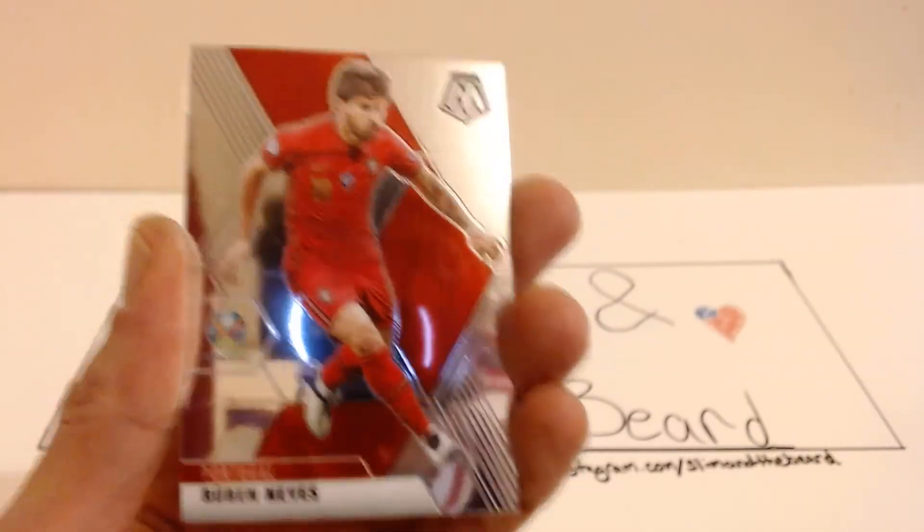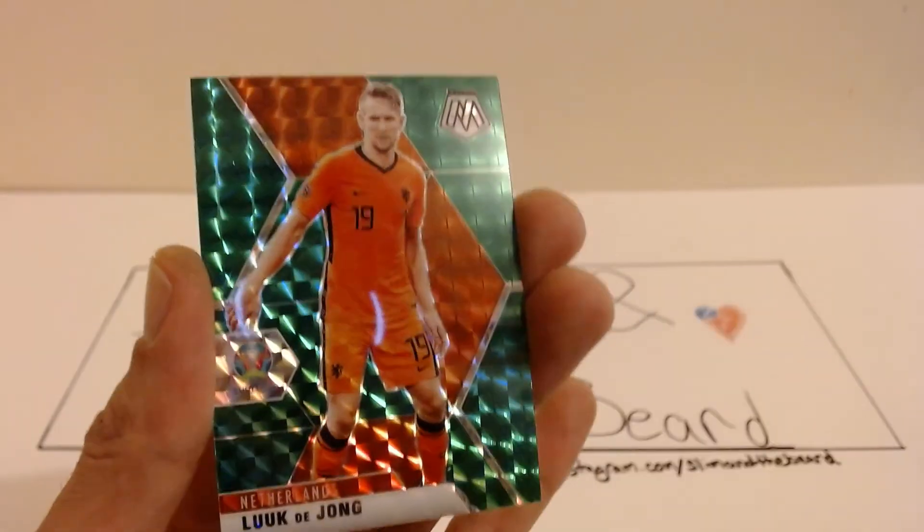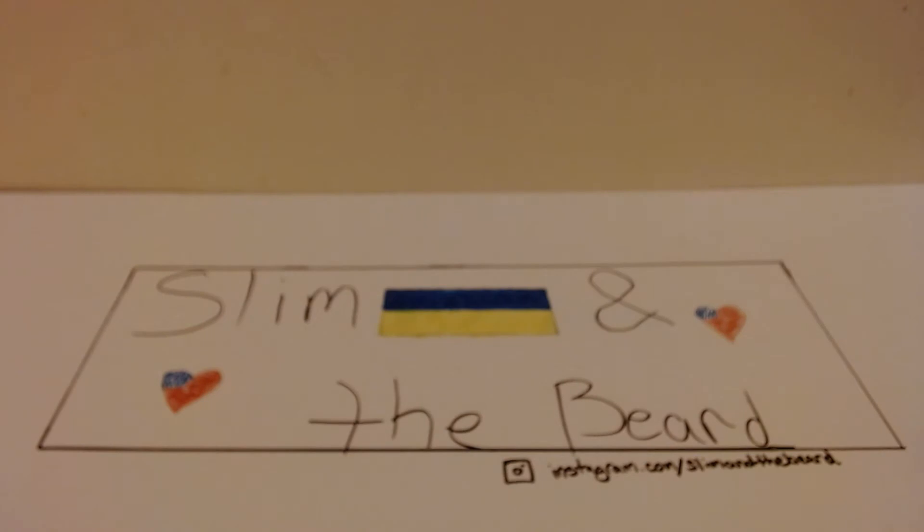First pack: we have Scott McKenna, Ruben Neves, Olsen, and it's not a rookie — it is Luke Dion. I'm going to make sure I get that top loaded, because that might be the best hit of this one.